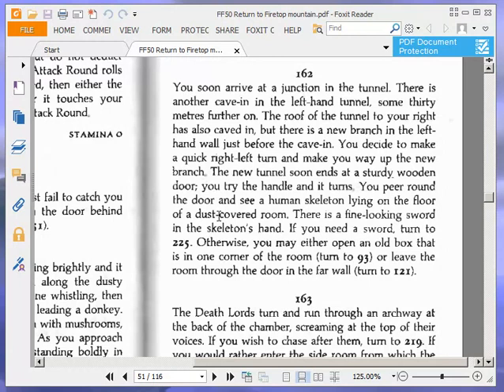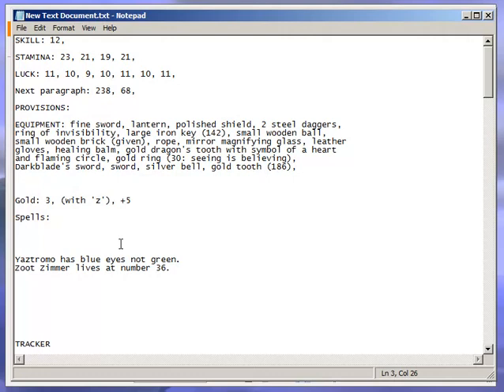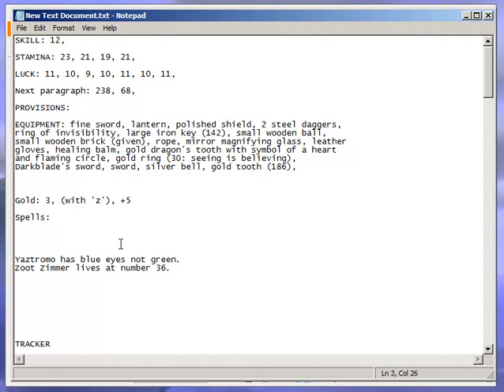You decide to make a quick right-left turn and make your way up the new branch. The new tunnel soon ends at a sturdy wooden door. You try the handle and it turns. You peer round the door and see a human skeleton lying on the floor of a dust-covered room. There is a fine-looking sword in the skeleton's hand. If you need a sword, turn to 225. Otherwise, you may either open an old box in one corner, turn to 93, or leave the room through the door in the far wall, turn to 121. We do not need a sword — we're going to leave the room through the door in the far wall, turn to 121.